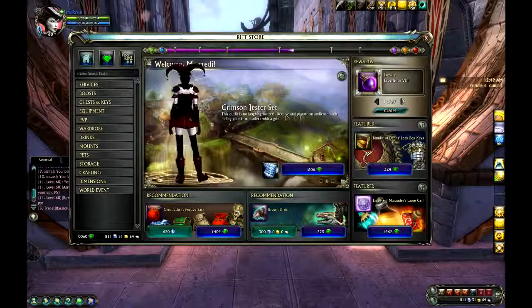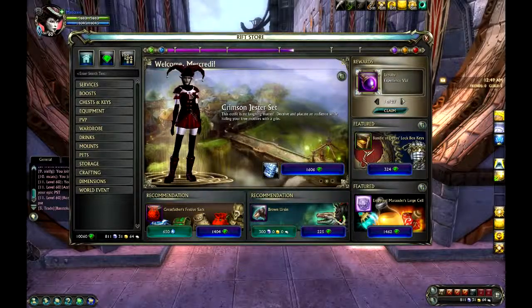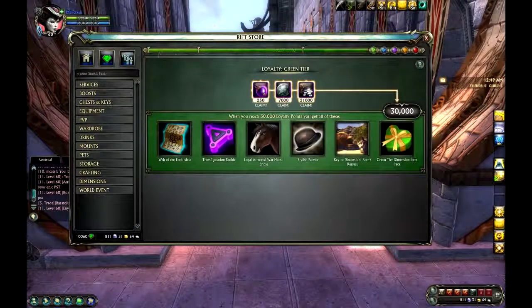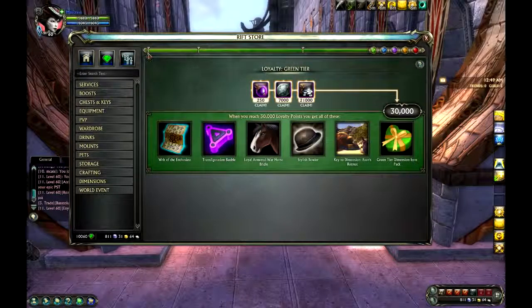One thing I think is really cool is this main hero banner will actually show what it looks like on your character. Up here is the loyalty system — loyalty is their new veterans program. And you can see it goes through tiers, like the colors of gear. Everyone will start out with loyalty based on how long they've subscribed and their activity in Rift.